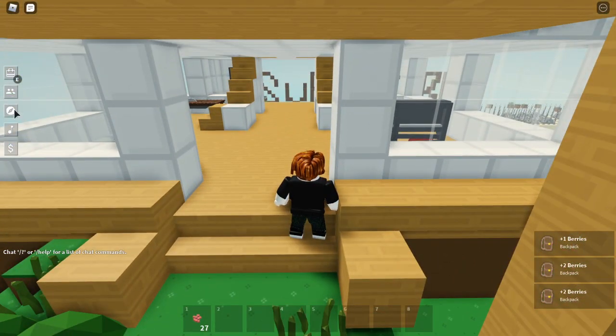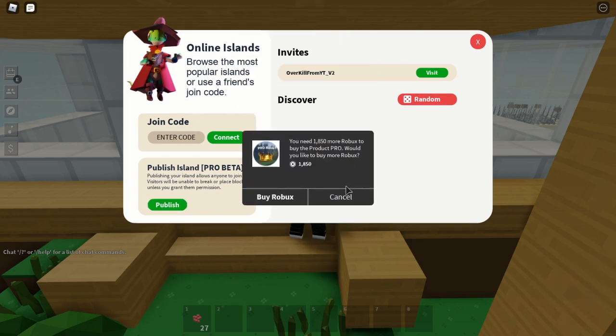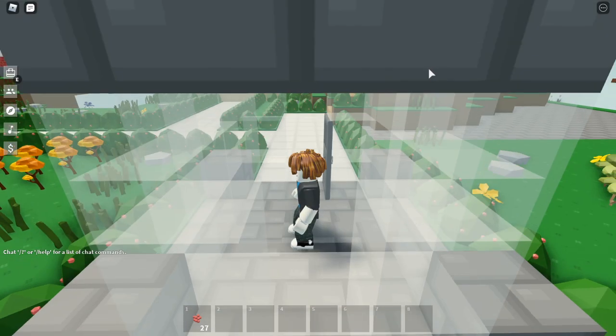Basically what you do is you click this and you can just click publish. You need to have the pro rank, and you can set up a code. You'll need a join code to join, or you can just randomly discover an island to join other people's islands.